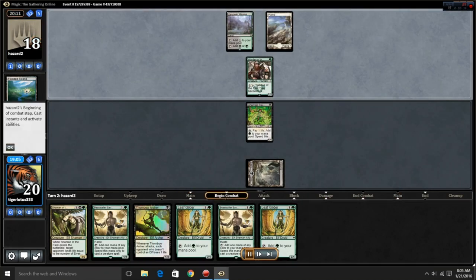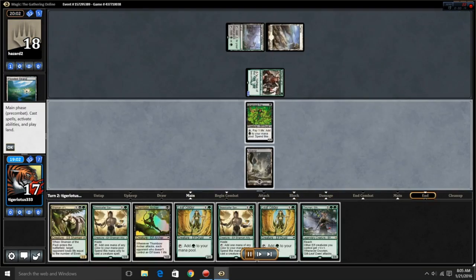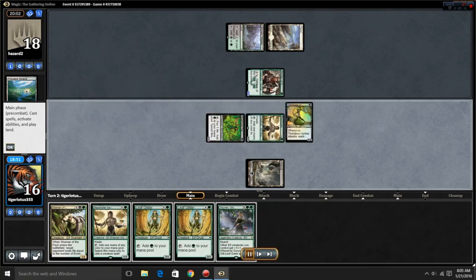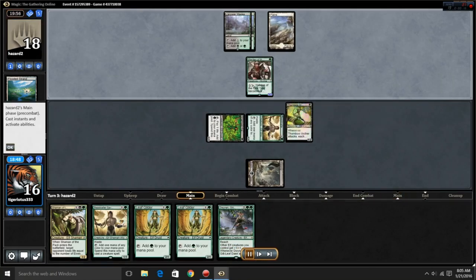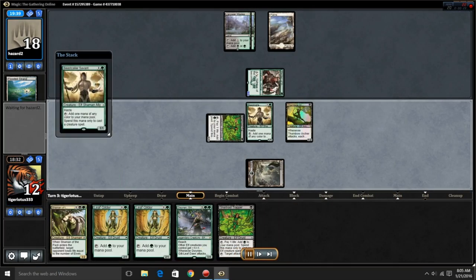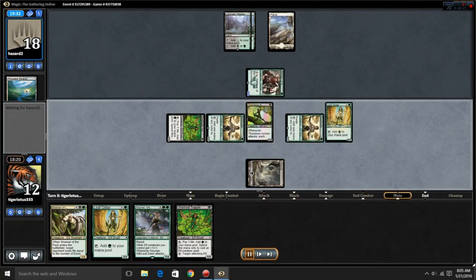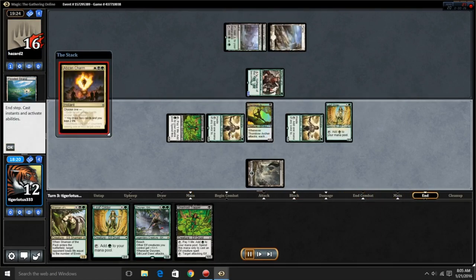You're getting to your rhino one turn earlier — hence why it's a little bit faster than Abzan. Then you have your Shaman of the Pack, your Rhino obviously, and your Messenger. Messenger has a tremendous amount of value here, and Thornbow Archer is very aggressive.